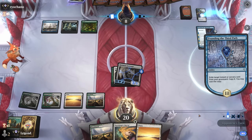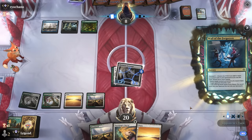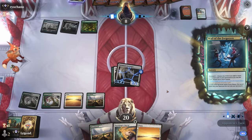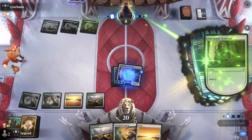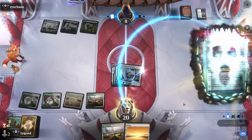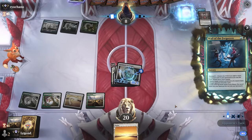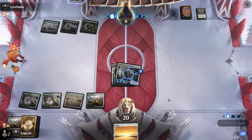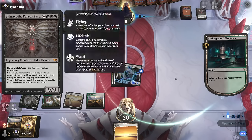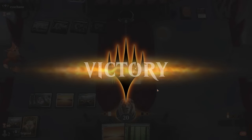Opponent goes for Whale of the Forgotten with all modes. The Rescue might actually work out here after all — they have to pay the ward. Now we can Rescue and we'll have lethal. Glad they didn't go for Squirming Emergence. From their perspective they were maybe worried about a removal spell. That should do it — we also see Volgovoth, another powerful reanimation target. Our opponent concedes. On to the next one.